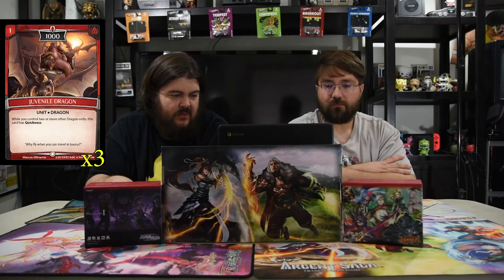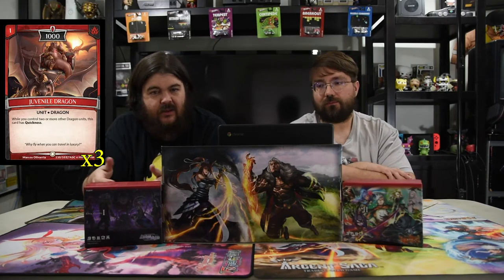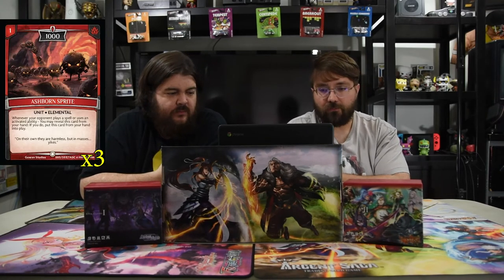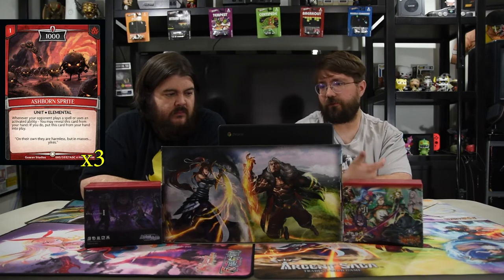The first card from the deck is Juvenile Dragon — one mana for 1000. If you control two or more other dragon units, this card gains Quickness. That's kind of not going to happen, but it's just a good 1000 unit. One mana for 1000 that can kill towers is pretty strong. Next is Ashborne Sprite — a one-drop 1000. Whenever your opponent plays a spell or uses an activated ability, you may reveal this card from your hand and put it into play. Also destroys towers, and you can almost play it for free.